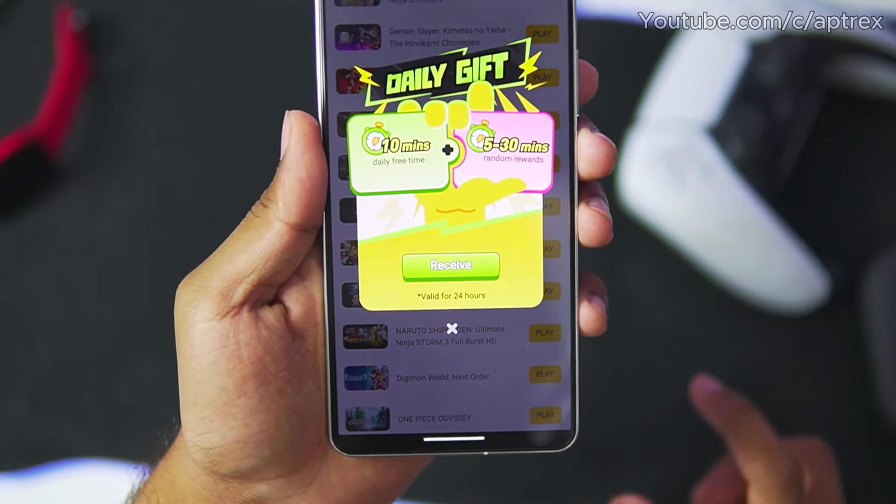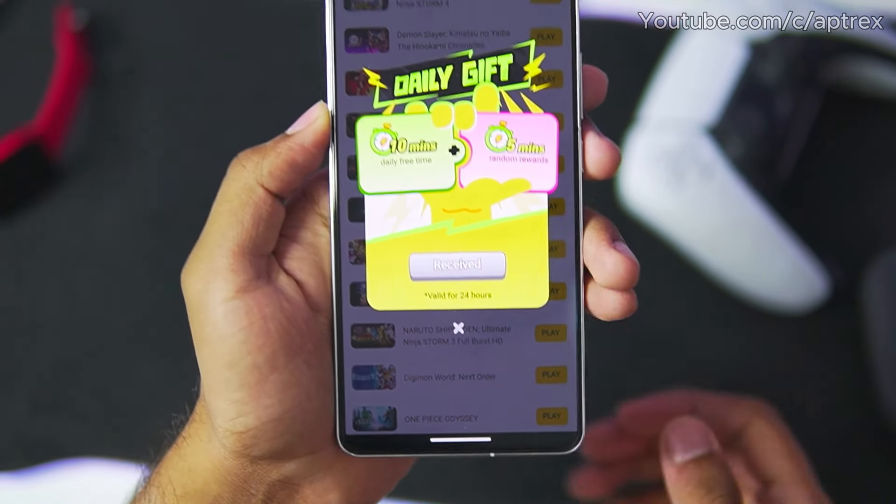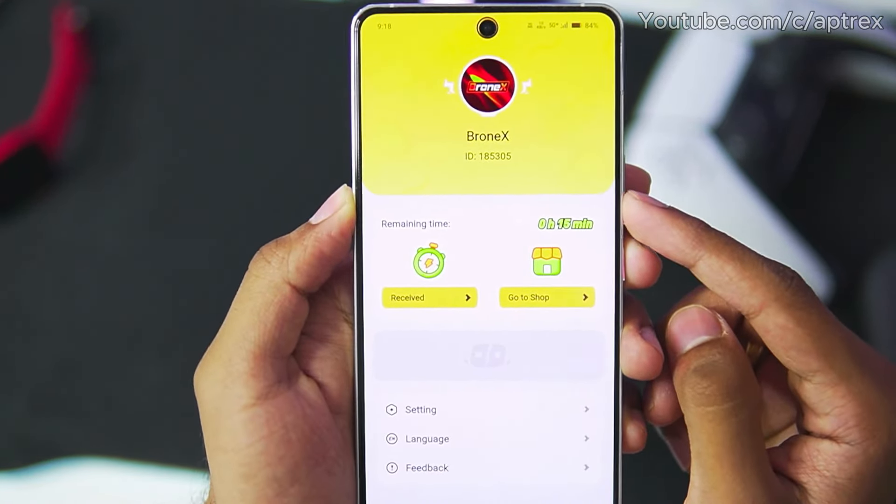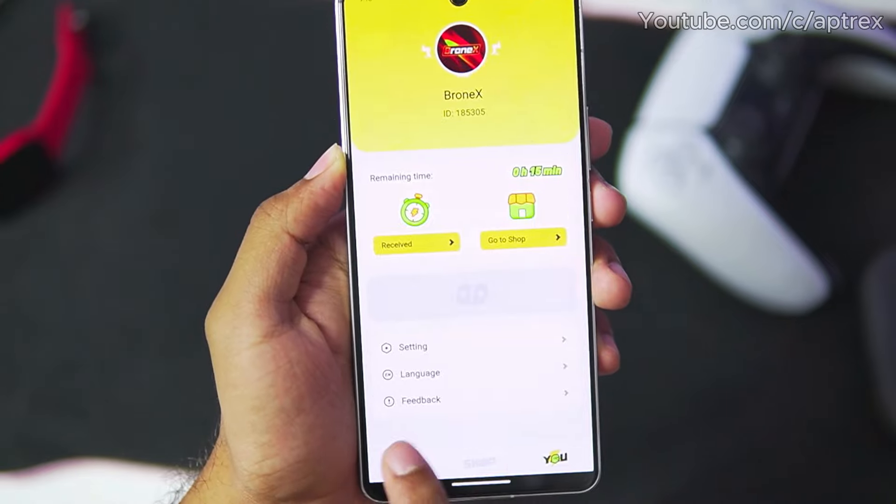Just go ahead and tap on that option, and it will say you have signed in today. Once that has been done, tap on the cross button. Go to the Use section — you will be able to see we just got 15 minutes of game time pretty easily.